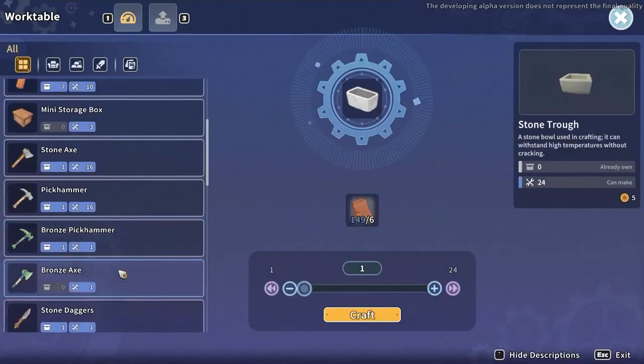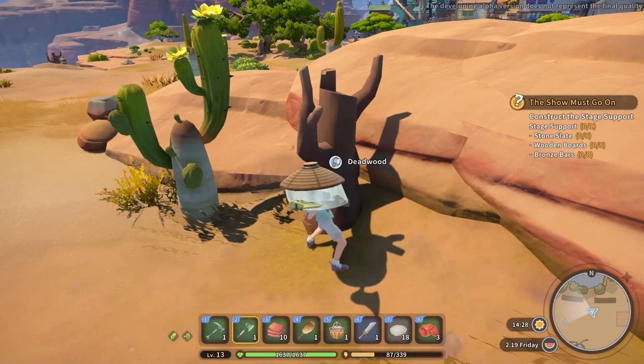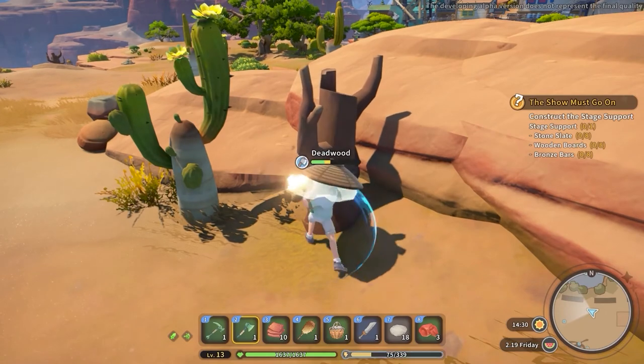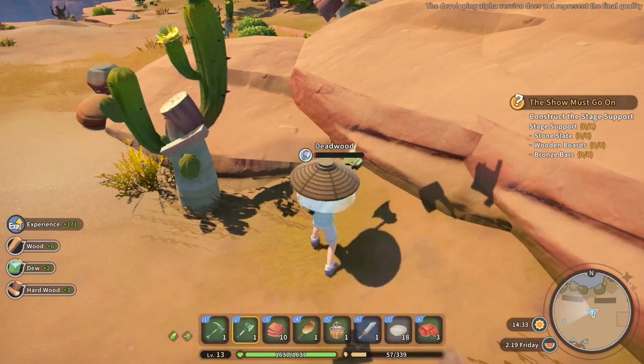For the most efficient way to obtain wood, you have to get the bronze axe. It will allow you to chop down the dead wood trees, and you are allowed to do so without risking losing any gold or reputation.